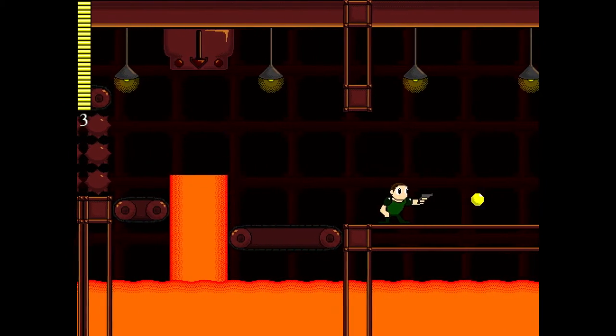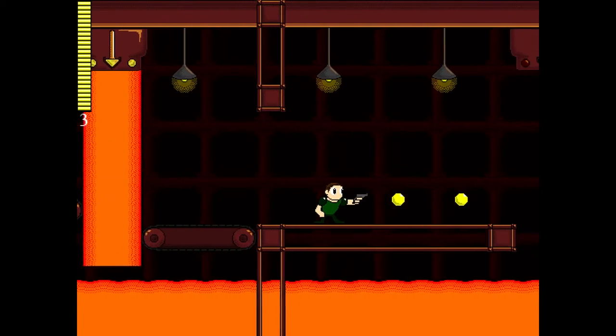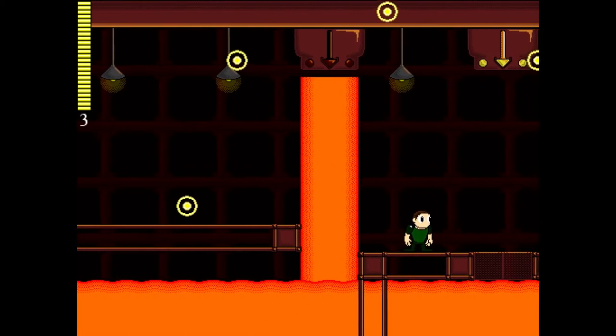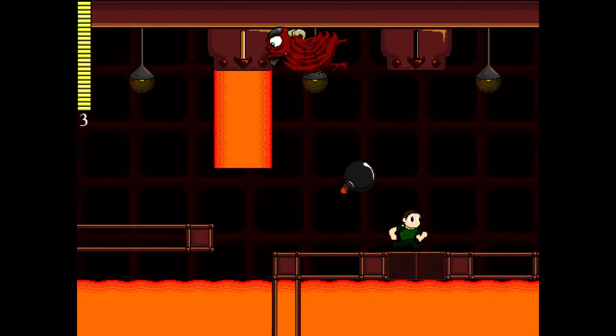Now I've got more spikes. This conveyor belt here took me the longest to get through because I had to figure out how to properly jump off all of them and time it so I don't hit anything. This guy again — see, so easy; you can kill him before he even gets on screen.